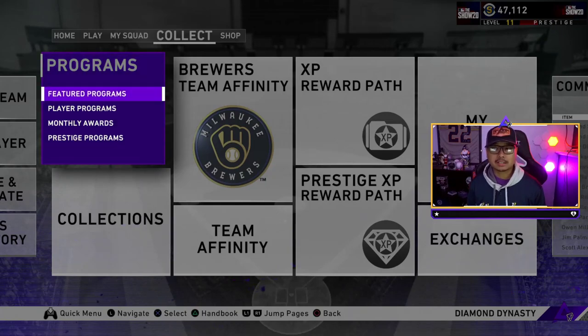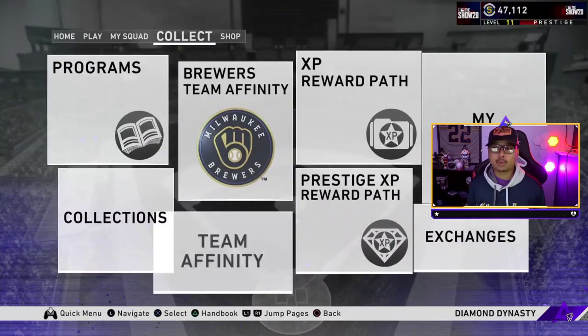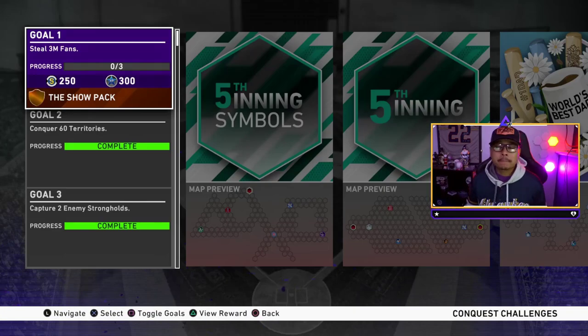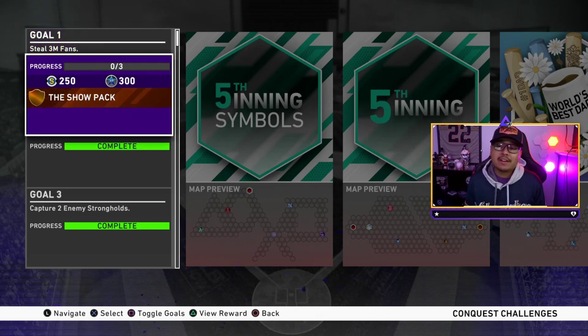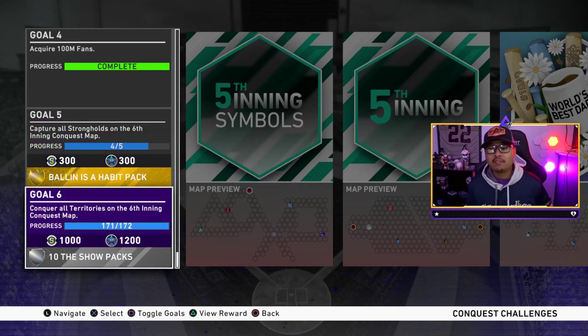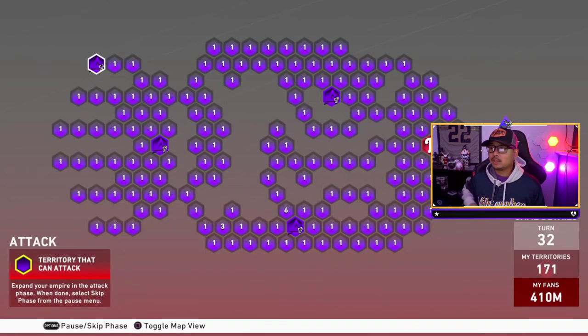So two total Ballin's, 17 standards, Set 12, classic prospect, and one Ducks on the Pond pack from the Sixth Inning program. Let's go into the Conquest real quick — there are no turn-based goals for this conquest this time around, but you do still have to steal three million fans. You get that extra Ballin's habit pack by capturing all the strongholds, and by finishing all the territories you get a 10-standard pack bundle.